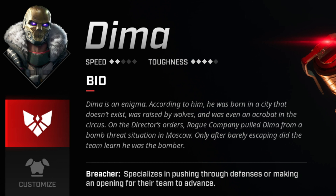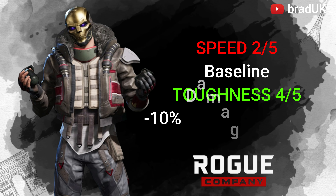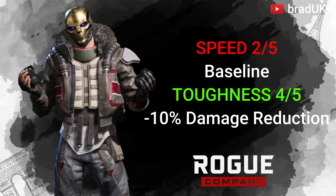Onto Dima. He has 2-star speed, which means it's at baseline, but he does have a 4 out of 5-star toughness, which means he will get a 10% damage reduction.